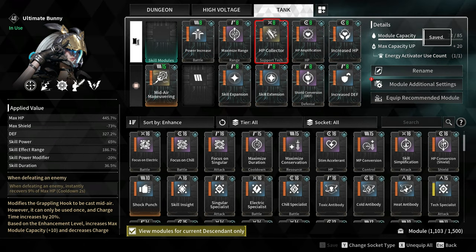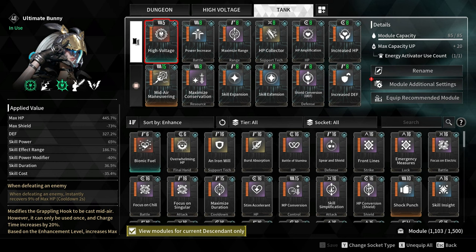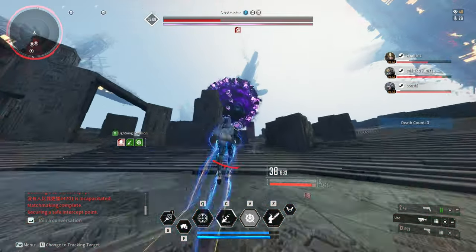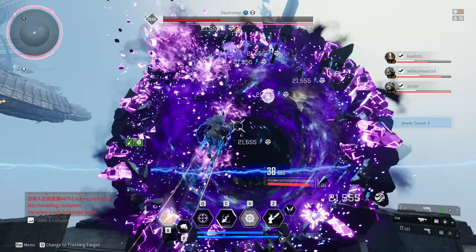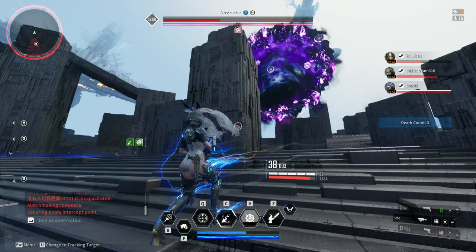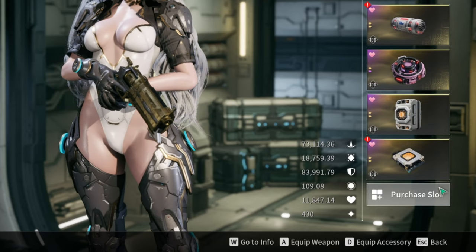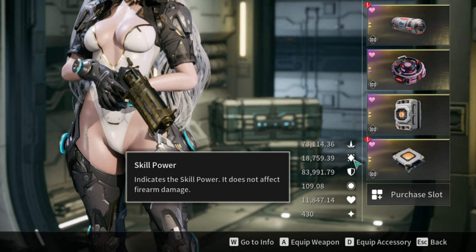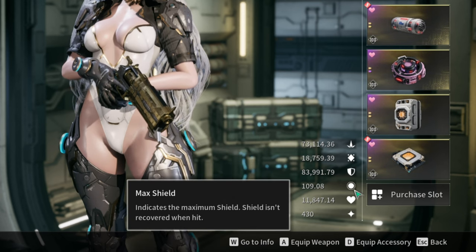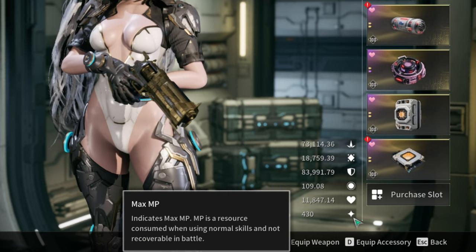HP Collector for more survivability. Maximize Conservation reduces skill cost by minus 35%. For the skill module, you can use High Voltage depending on the boss you are fighting. If you are fighting the Obstructor, do not use High Voltage, since your job as Bunny is to destroy the small orbs escaping from the portal in the immune phase of the boss. The overall stats for the tank build are: 73k firearm attack, 18k skill power, 83k defense, 109 max shield, 11k max HP, and 430 max MP.